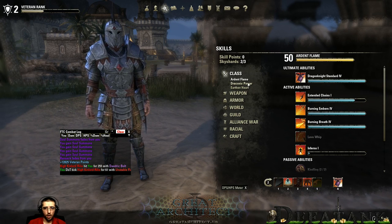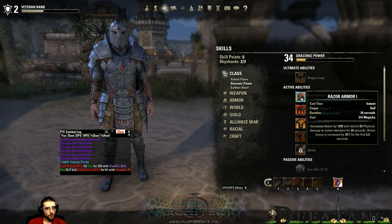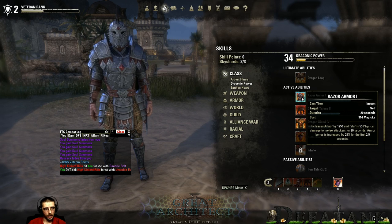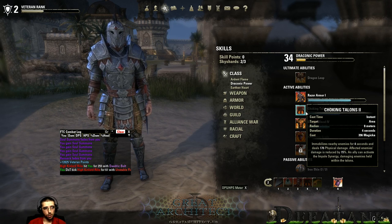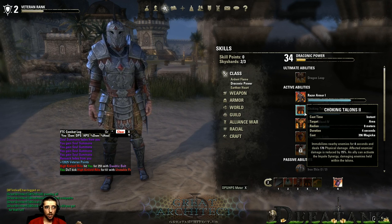Moving into the Draconic Power line. Starting with Spiked Armor — increases armor and returns damage to the attacker. Morphs: damage reduction is increased on activation, or it deals damage when you activate Spiked Armor. Next is Dark Talons — an AOE immobilization of nearby enemies that also damages them, with a synergy that deals damage to enemies held in the talons. Synergy effects are activated by other players in your party — you cannot activate your own synergies.